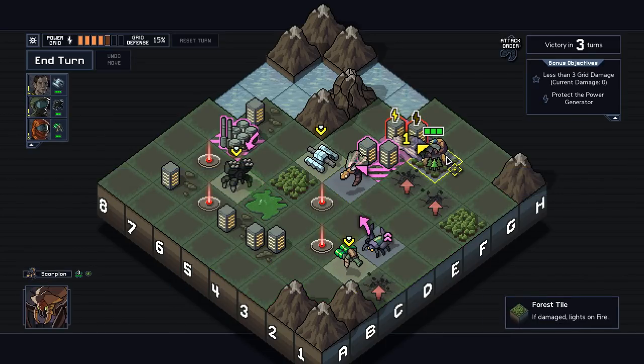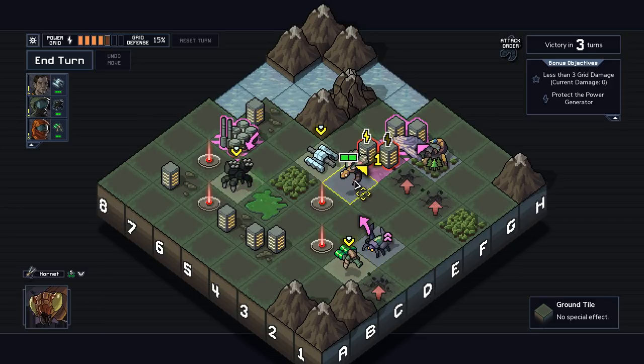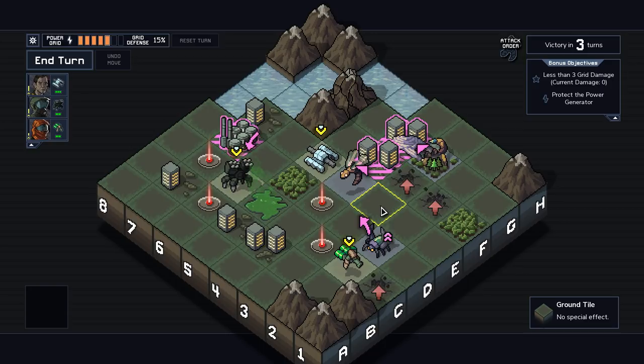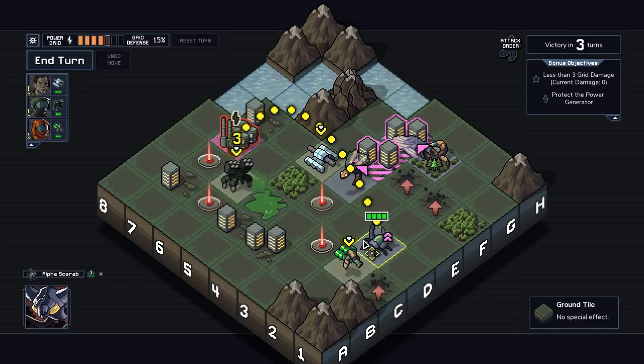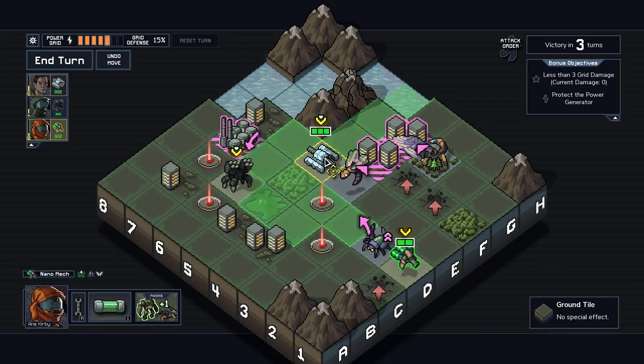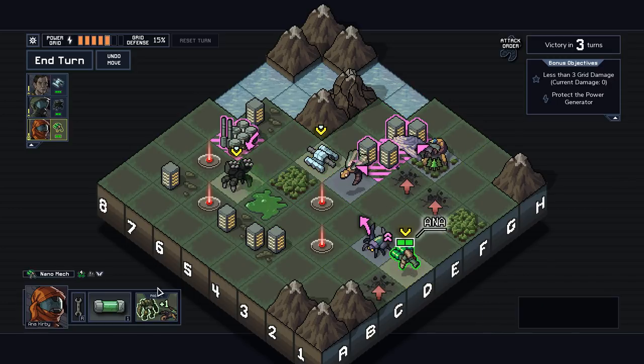So we can push both of these enemies off pretty easily. Unfortunately, nobody's in a position where I can super easily push them onto a mine. If we move this Alpha Scarab up with the Nanomech, then we fire an artillery shot to here, move this guy out of the way, and it'll smack this guy into this mine. The question is, where's the Mirror Mech when I do that? I guess maybe the Mirror Mech's right here — we'll just use push damage to kill this thing. And then we'll have the move to come down here and shoot this guy off to the side. I like that plan a lot.